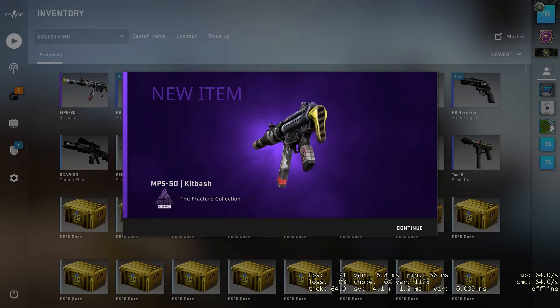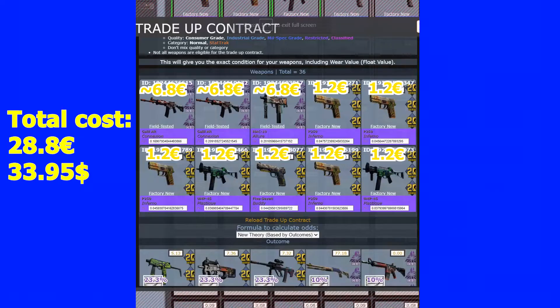A new collection — nice, that's a profit! For the second trade-up I'll be using three field tested condition fracture collection skins and seven filler skins from the CS20 collection, all in factory new condition.